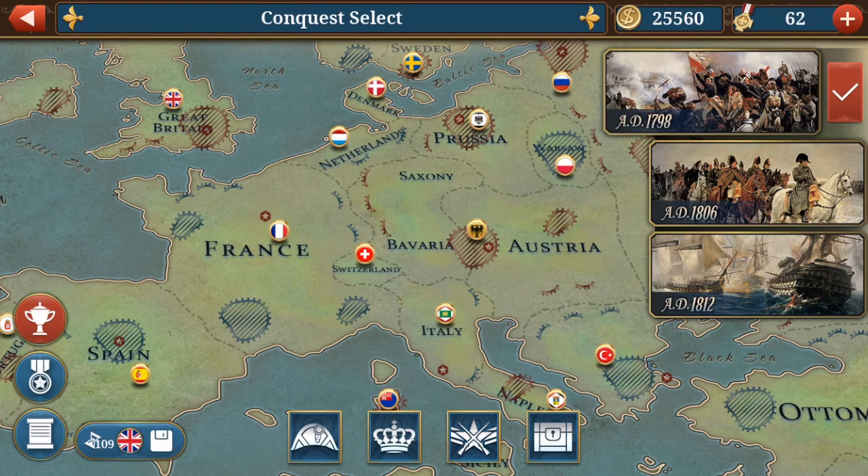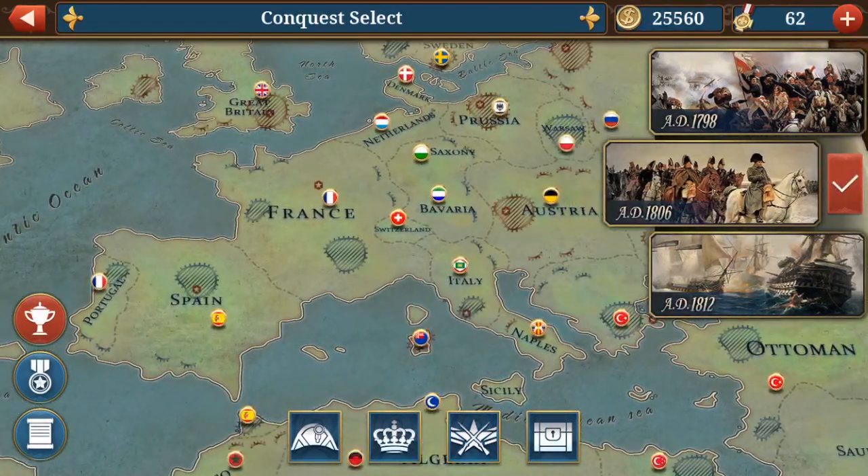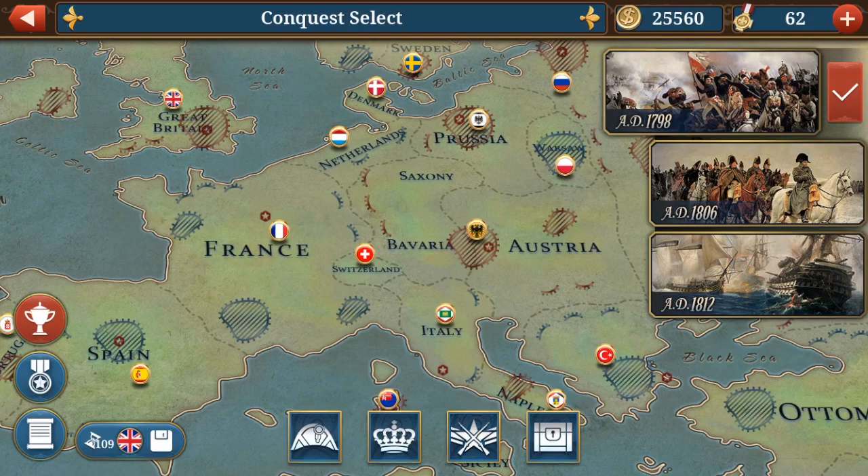As a general tip, if you play conquest it often makes sense to choose a country that does really bad — like in 1806 or 1812 the Austrians, they always do super bad. So if you choose them and play them well, your whole faction will do a lot better because usually they just die really fast. Or you choose a country that joins really late, like in 1798 if you choose Russia or the Ottomans — they join so late that if you take them from the beginning you have a much larger impact on the game.